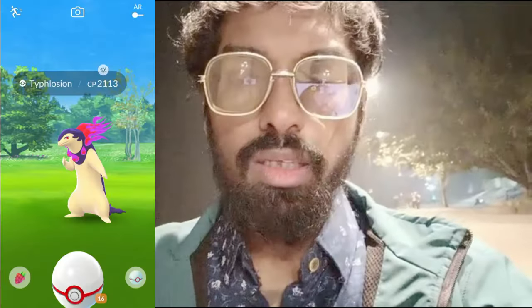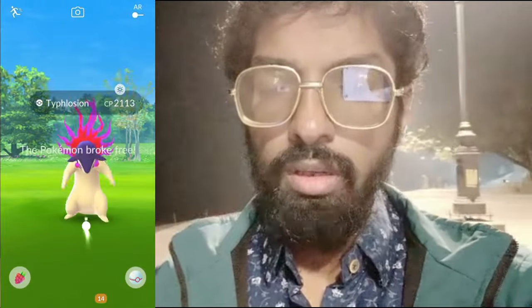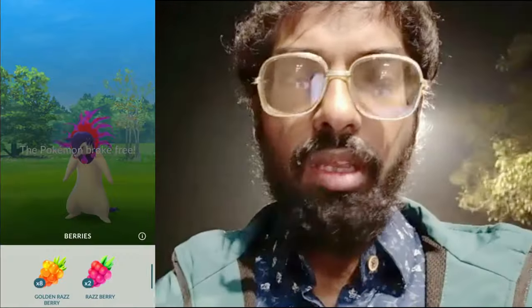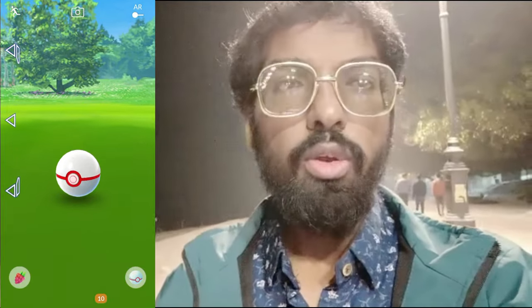Not a shiny — 2071 CP weather boosted, that's pretty upsetting. Also a 2113 CP weather boosted Typhlosion which is not a shiny either. Let's try to catch it — excellent throw, but it broke out. Feeding a Golden Razberry, another excellent throw — broke out again. Feeding another Golden Razberry, another throw — not excellent this time. One, two — broke free again. Another attempt using a Scattershot throw, but it broke free again.